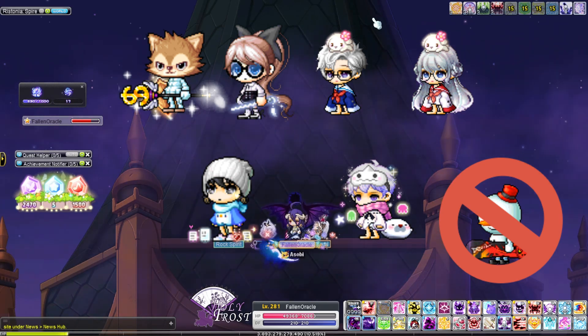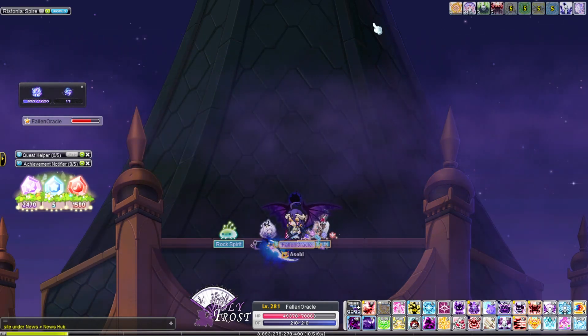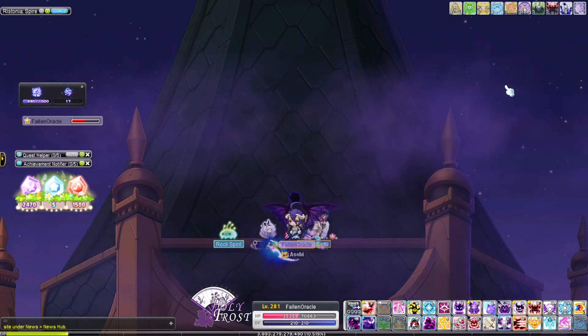I'd like to thank my friends for helping me on this journey, as well as all the carries, of course. The current goals for my Demon Slayer now are to max Hexa Matrix and get level 285 for the new symbol. I guess the newest symbol is now 290, but I don't know about that one.